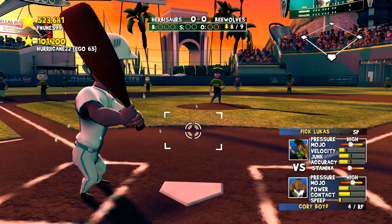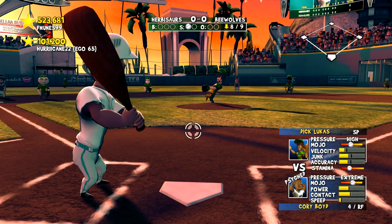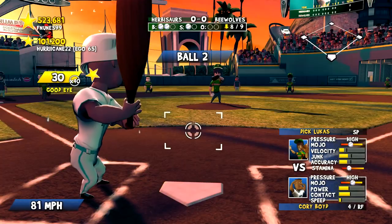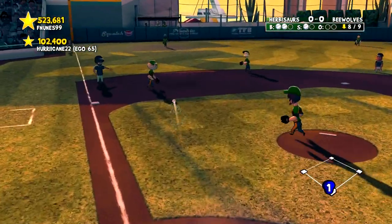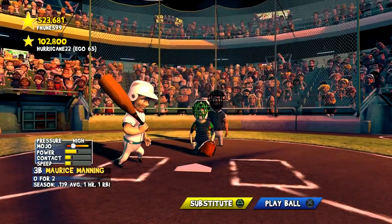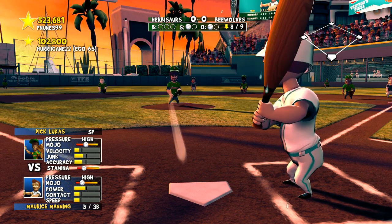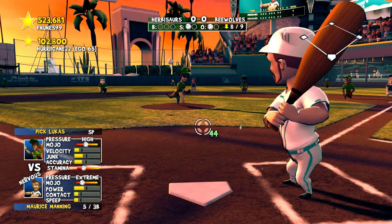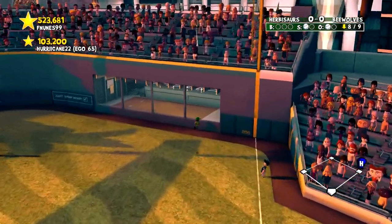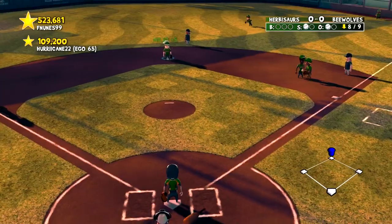Corey Boyd has one hit on the day — our only hit of the game. Boyd can't get it past the third baseman, one down. The stamina continues to lower and the ratings are pretty bad — we need to take advantage here. Maurice Manning pulls it deep to right — it's off the wall! Extra bases — a double for Maurice Manning, just our second hit.